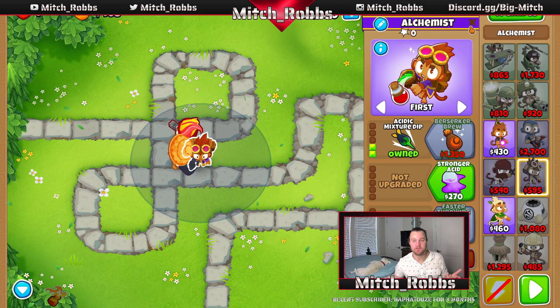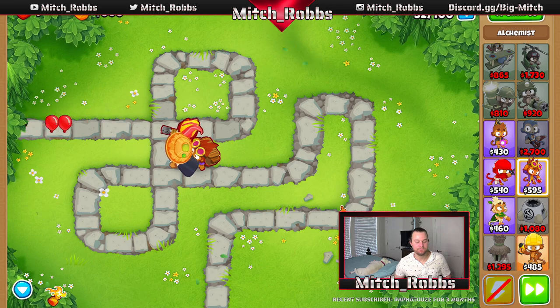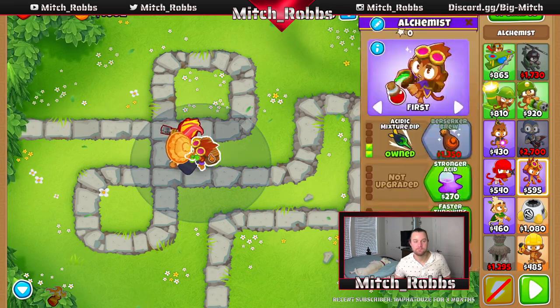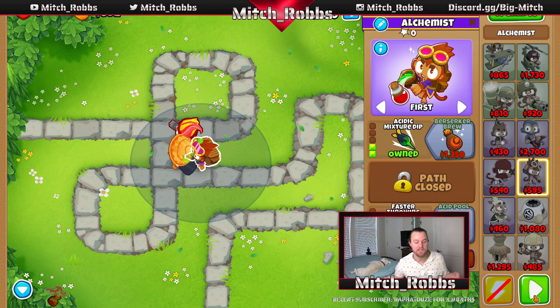We're going to get Acidic Mixture Dip, then next round grab Faster Throwing so he simply attacks and throws potions faster. Around round 35 is when we'll pick the next upgrade.